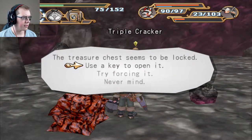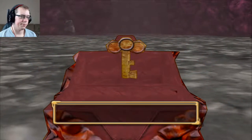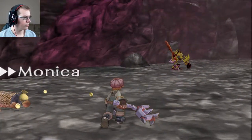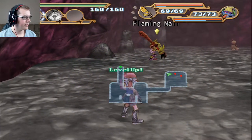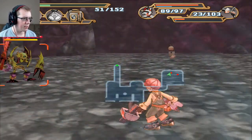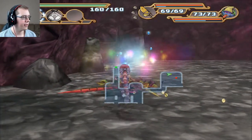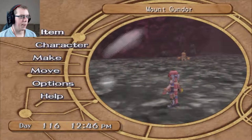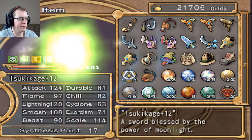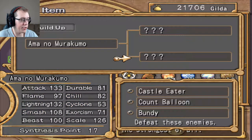Triple Cracker — that's new. Hold on, Triple Cracker. Let me break open this chest here. Hey, there's Flaming Nail! Let's get him — let him get us. Yikes, damage. Now let's build this up to the Amano Murakumo, which we already knew. We already had one of these, so now it can go into two separate paths.